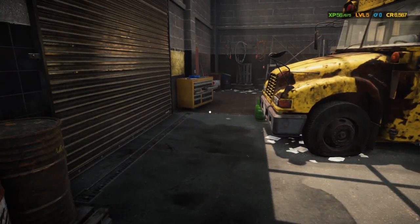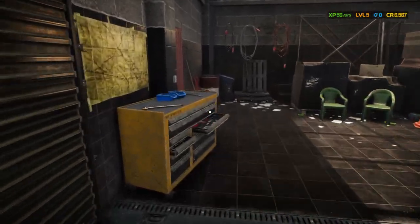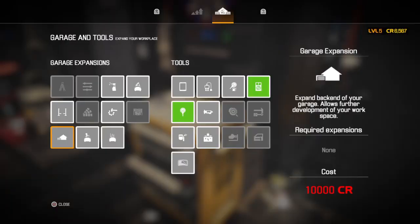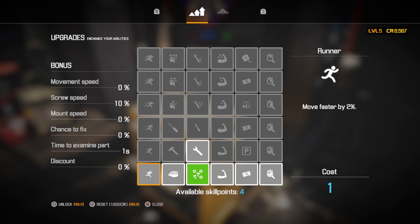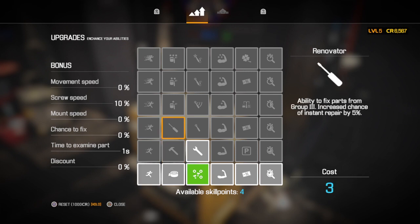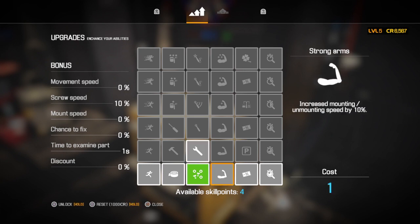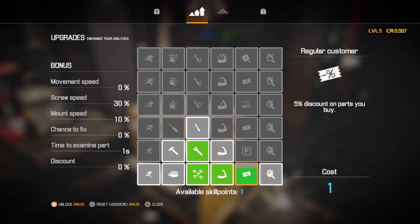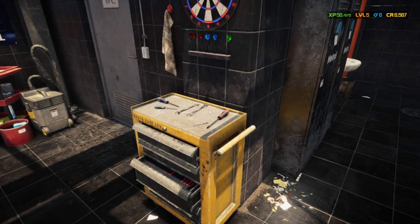The junkyard is open, but we definitely ain't got no money for that. So we're going to upgrade our stuff here. We've got 4 skill points — as it says on the bottom, available skill points: 4. Cost 1. So these ones cost 1 point, these do 2, so on and so forth, all the way up to 6. Now you can't start doing body work until you get to this one, unfortunately. So what we shall do is we're going to do this one and this one. And let's give us a little bit of a discount. Perfect, look at that. Awesome.